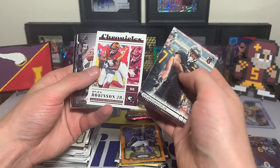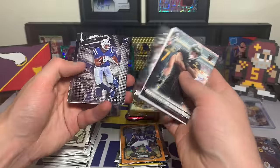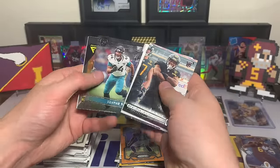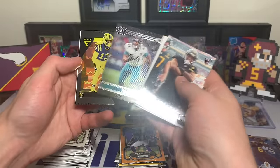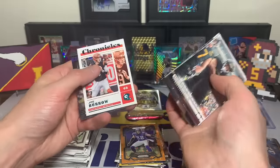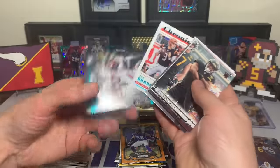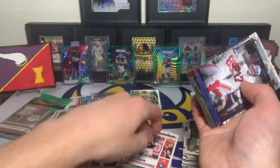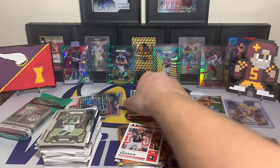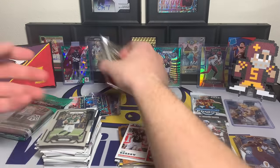Chronicles — nine cards. Brian Robinson Jr. rookie, Wandale Robinson rookie, Jelani Woods rookie, Christian Watson, Travon Walker Flux, Jack Jones. Not who I was hoping for. Joe Burrow with the teal, and another Wandale Robinson. Not the best pack — cool Joe Burrow teal but rookie-wise not the names we're looking for.